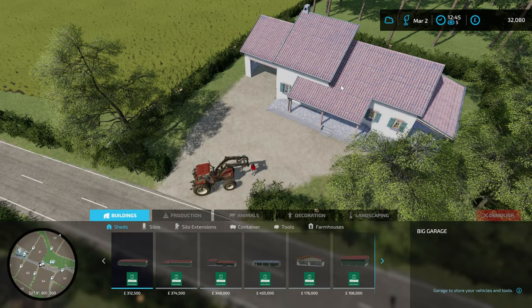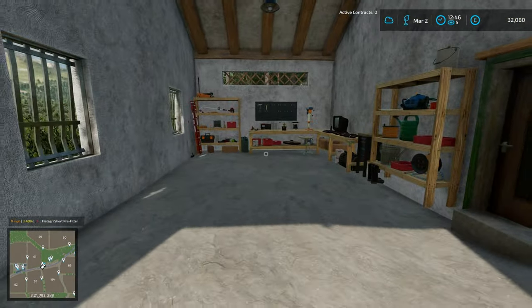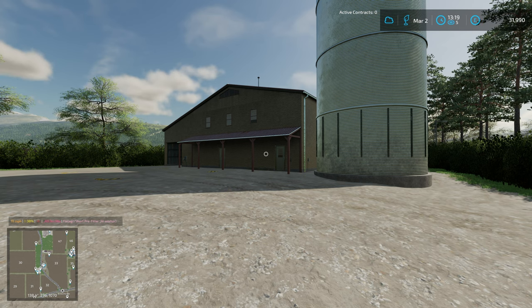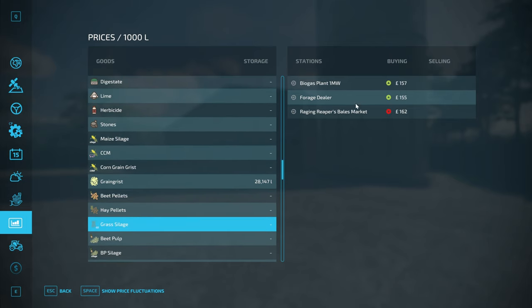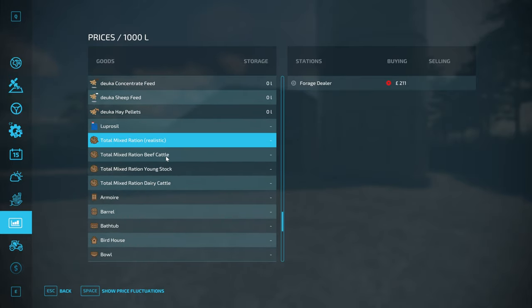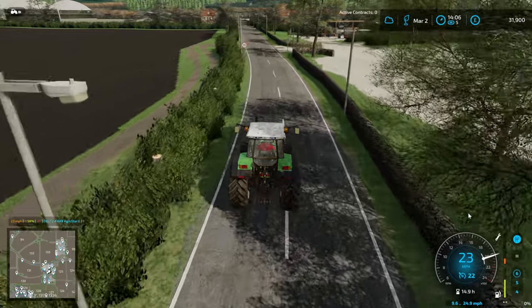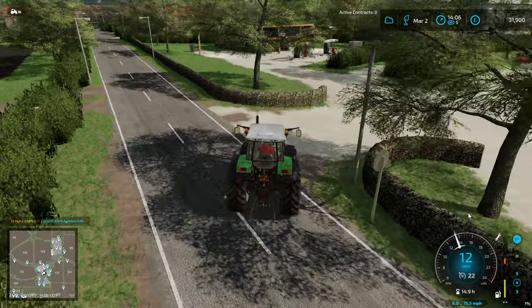The other option I'm pondering is whether to rent the house out so we get an income from it — I'd probably edit the daily deductions mod to add a monthly rental income representative of a large house in the UK or Ireland. Also, there's been a forage dealership built in town, where the carpentry was. We can now sell TMR or other feed products there. I've edited it so it'll take all the maize plus TMRs. That's something we might make use of.